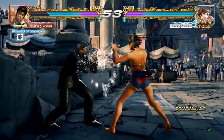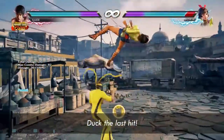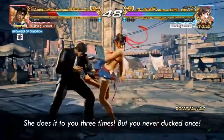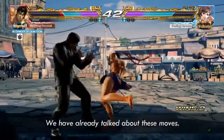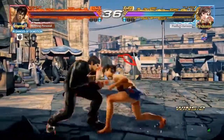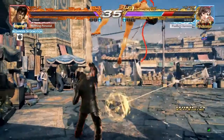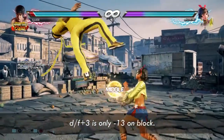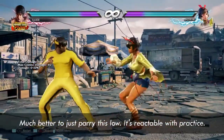Right here you just need to duck the last hit of back 1-2-4-4. Now here you blocked her down-forward 3 and punished with while-standing 2 — that worked because she chose to transition into crouch dash. But be careful when she only does the first hit to bait out your while-standing 2. Again, this is another low that's much better if you just parry it, because it eliminates all the possible mixups after.